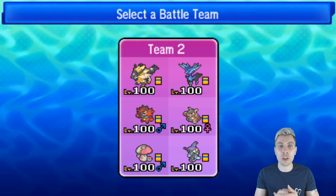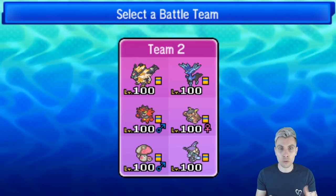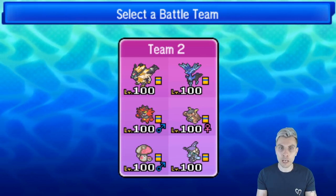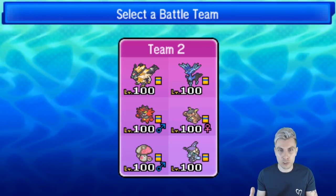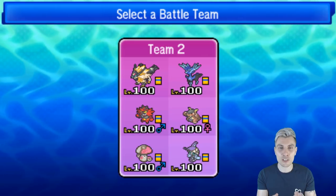We've got Calm Mind, Earth Power, and Photon Geyser on Necrozma. Just to recap everything: the Xerneas is pretty standard. The Incineroar is there for support with the Snarl — we've got U-Turn, Flare Blitz, Fake Out. And we've got the Mega Kangaskhan as well with Fake Out, Crunch, Double-Edge, and Return on it.